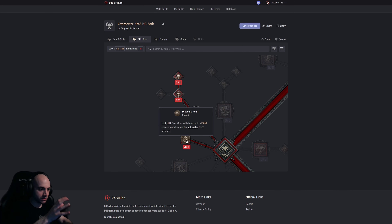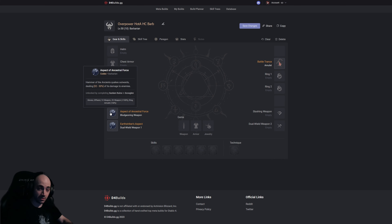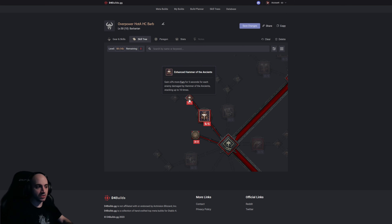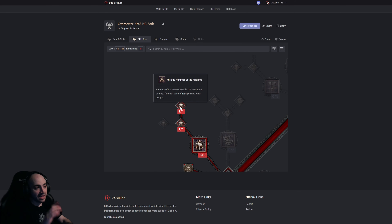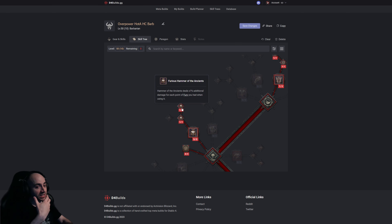Why does Hammer of the Ancients hit so hard? Lucky hit applies vulnerable — 30% chance to make enemies vulnerable for two seconds — that's our damage increase. Five out of five Hammer of the Ancients. We also gain 3% more fury for 5 seconds for each enemy damaged by Hammer of the Ancients, stacking up to 10 times. The AoE aspect helps trigger that, hitting additional enemies, helping you gain more fury so you can follow up with additional Hammer of the Ancients quickly.